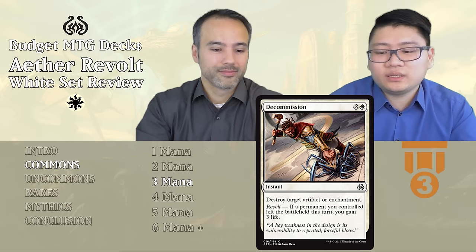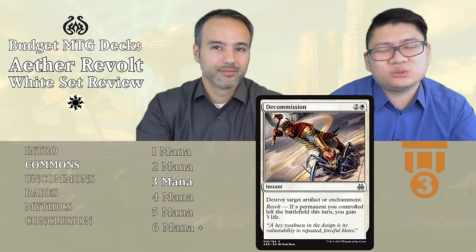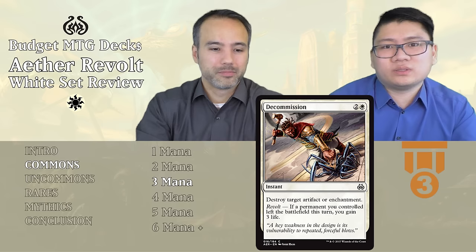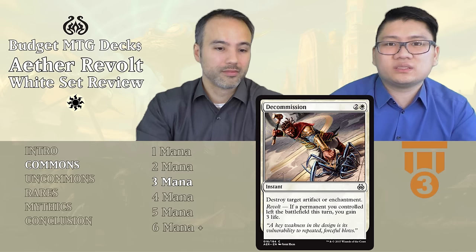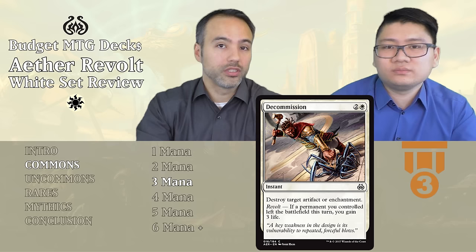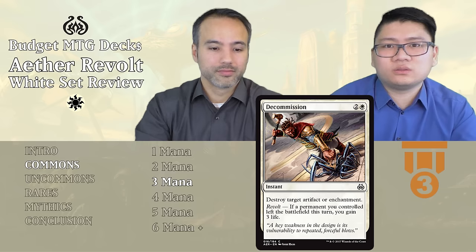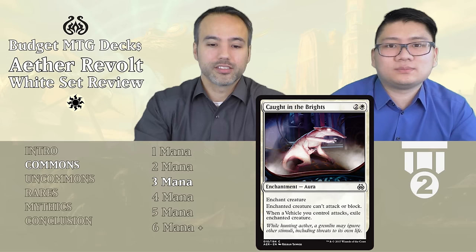Next is Decommission — two and one white instant, destroy target artifact or enchantment. It has revolt: if a permanent you controlled left the battlefield this turn, you also gain three life. The three life isn't the main point — it's removal. There are a lot of artifacts in this format and some good enchantments, so at Tier 3 because you won't always have a target, but remember we also have two packs of Kaladesh with lots of vehicles. It's instant speed too, which is really relevant.